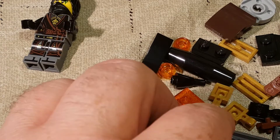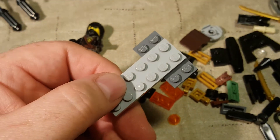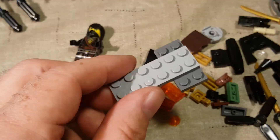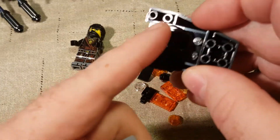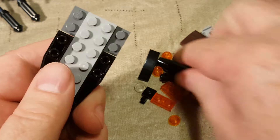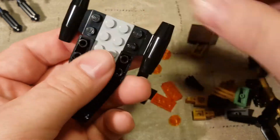My cat Cole probably thinks I'm talking to him for some reason. He's like, 'Dad, why do you say my name?' Okay, let's zoom out a little. We don't need to be zoomed in that far. So next we need... oh, it's just one big piece. I thought this was a secondary piece. So that just goes right in there like that. Let me get a couple of propulsion units on the side.